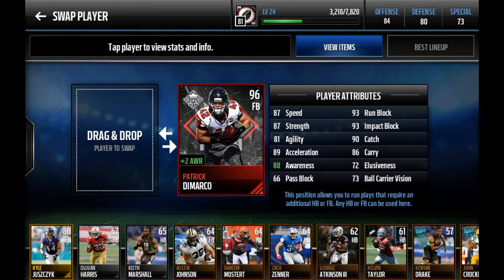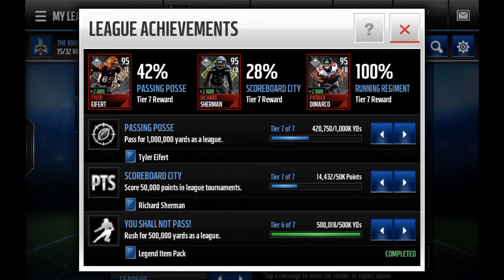I'm just going to show you how far my league is into getting the rest of the achievement players, which is Richard Sherman and Tyler Eifert. Here is my league's current progress with the achievement players. As you can see, 100% for Patrick DeMarco — we just got him, so that was very nice. He was 750,000 rushing yards. Richard Sherman is at 28%, nowhere near getting him yet. He is 50,000 points, which is going to take a really long time to get.